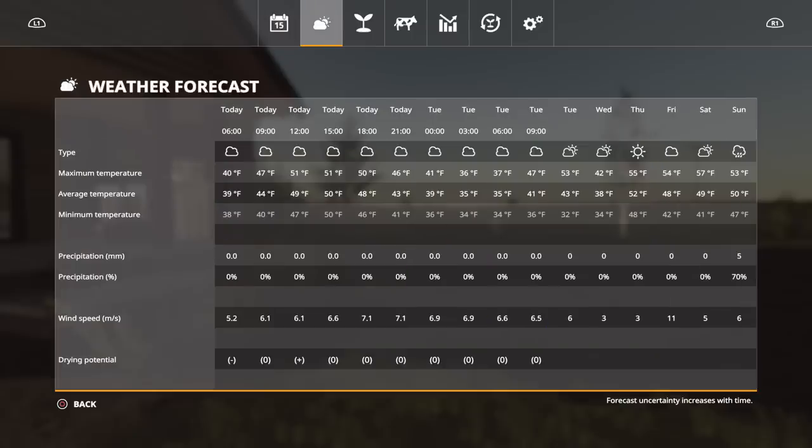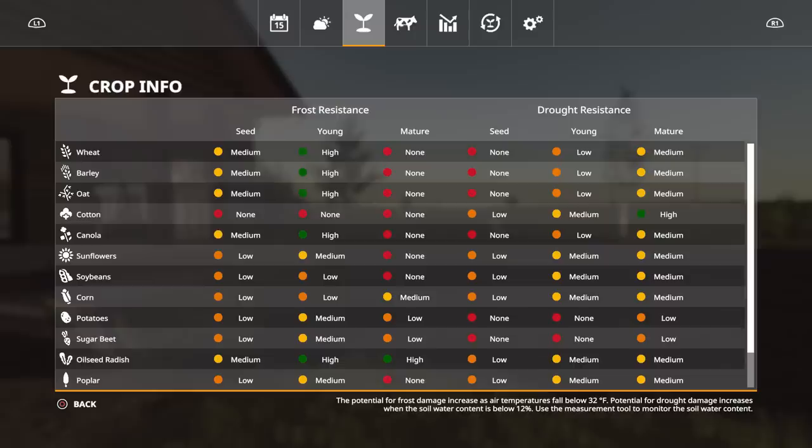The next menu is the forecast - it shows you five days. You've got today, Tuesday, Wednesday, Thursday, Friday, Saturday, and Sunday. You get the maximum, average, and minimum temperature, how much precipitation you're expecting, the percentage of precipitation, and also wind speed. Wind speed affects your drying potential - a plus means it's a good time for drying grass, a minus means it's not. Forecast uncertainty increases with time.